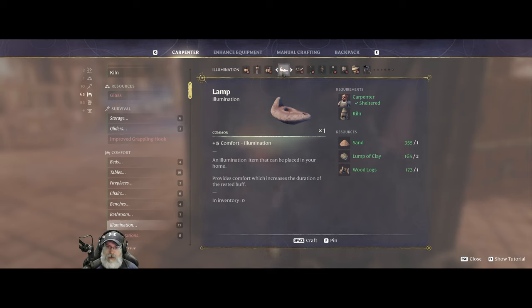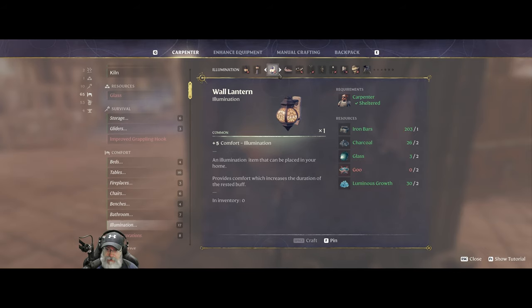We could also use the genie lamp — once we get some nightstands and things in there, these lights would look nicer. Maybe we'll save the fancier stuff for Balthazar's room since he's kind of our upper class person.